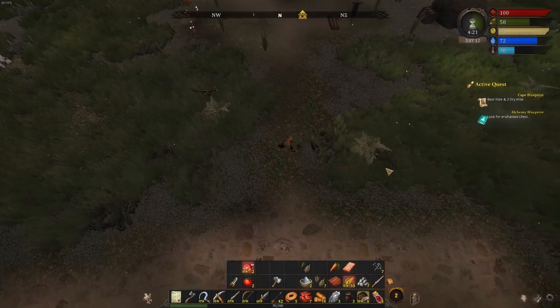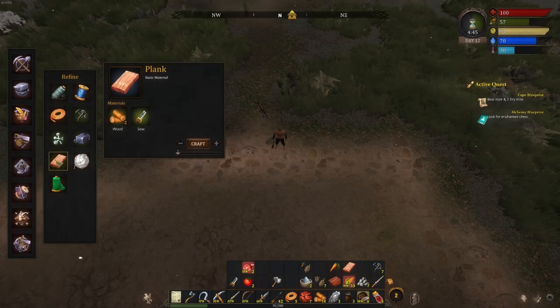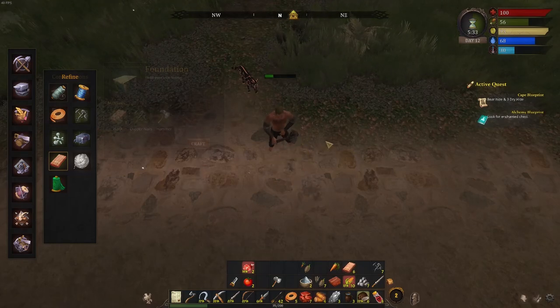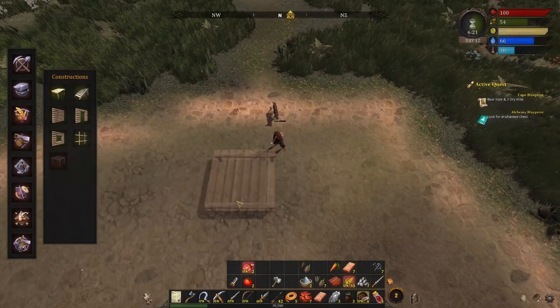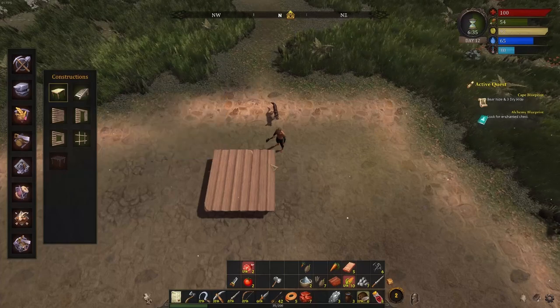Let's go make some planks. It goes pretty fast with this better hatchet. There's that little thing I was talking about. Make as many as we can. I like the little animation — it's funny. Three planks for one foundation. Alright, we're just going to put it here.